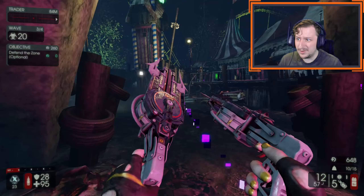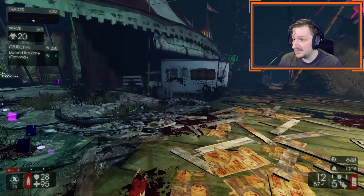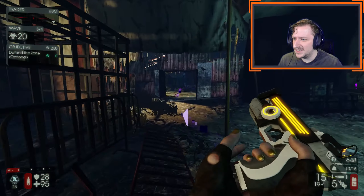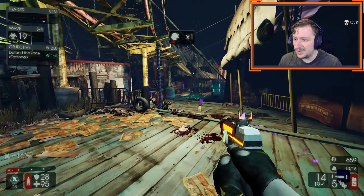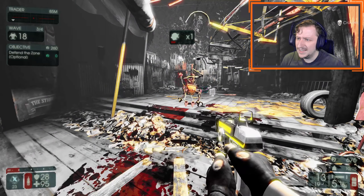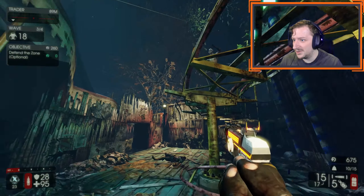The Piranha Pistols on Gunslinger are quite strong — they are rather ridiculous. They're pretty good on Berserker too, because they give you another ranged weapon, similar to the Eviscerator, but without all the weight. On Gunslinger, it's just another really strong weapon, and Gunslinger already has a lot of really strong weapons.